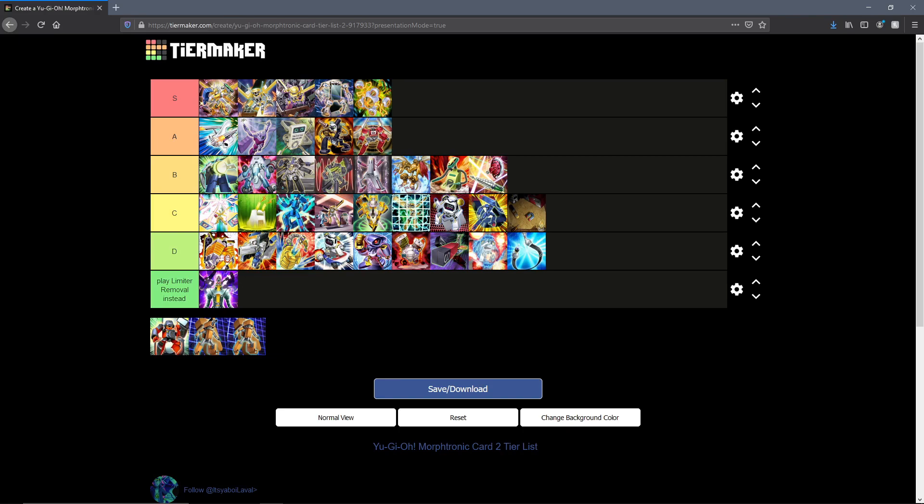Then going into the last two of the monster lineup: Morphtronic Cameran. While in attack he floats into a level 4 Morphtronic from your hand or grave, and in defense Morphtronic monsters you control can't be targeted for effects. You were so close — if he would have summoned from the deck I would have probably given him C tier, but the way it is, it's D for me.